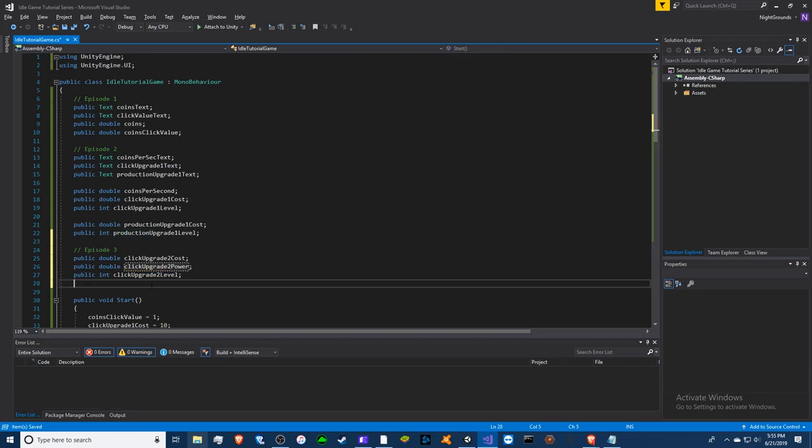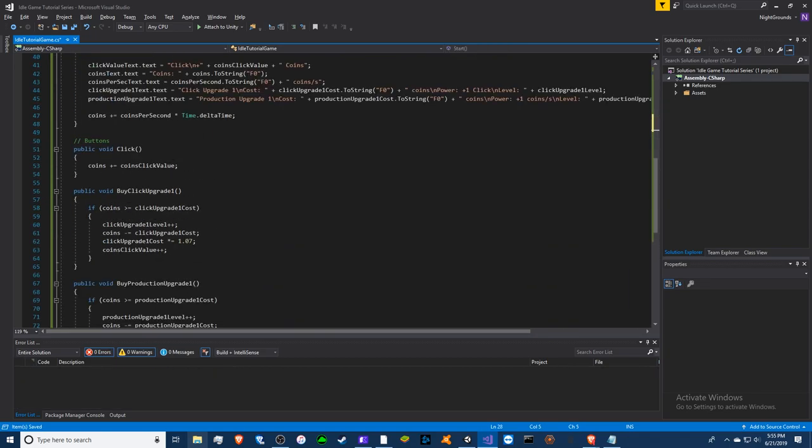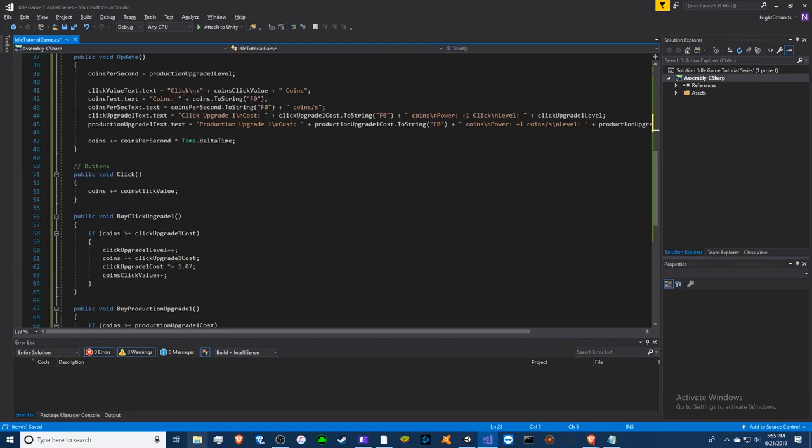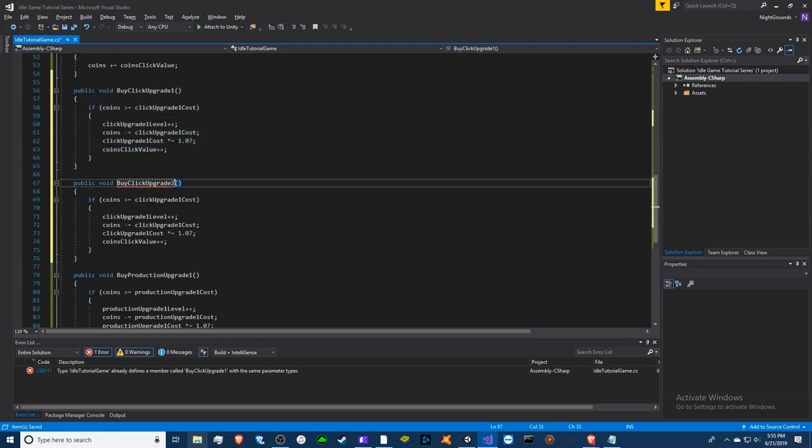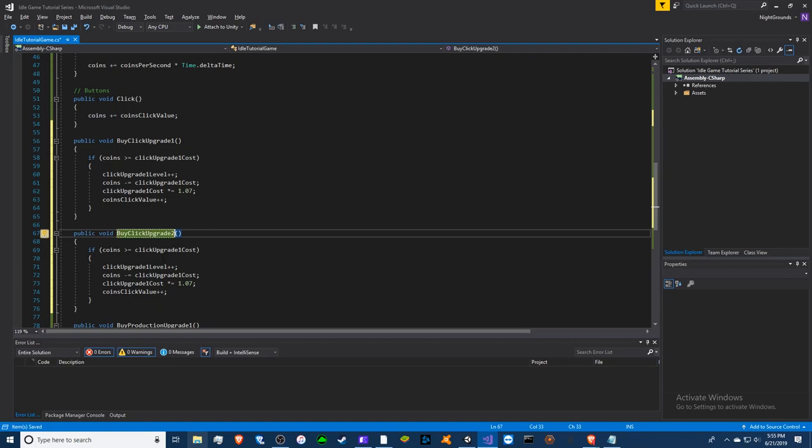Now we have three variables. We need to go to our buttons, and in order to actually make it do something we have to make a new function or method. We'll copy and paste this. Now we have a second click upgrade button — rename all these variables to whatever you set it to, put twos in all of mine.